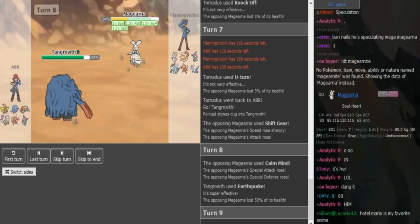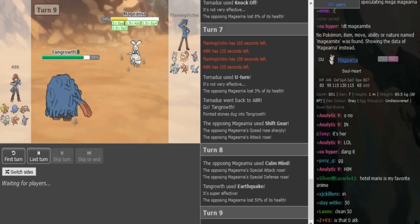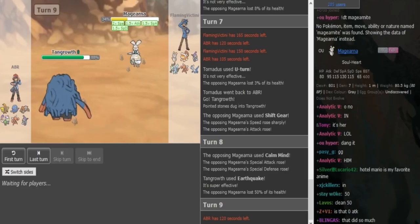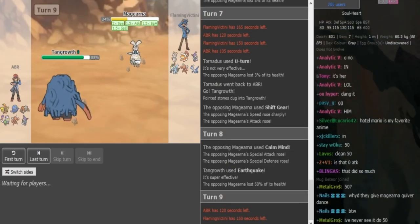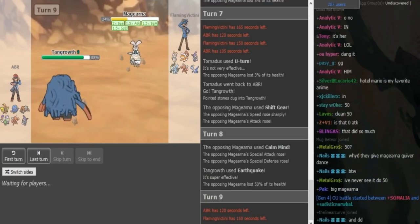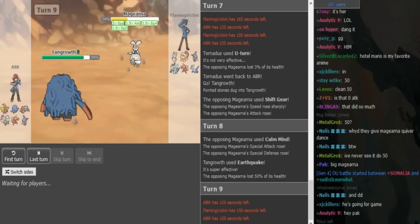ABR could go into Heatran or Scizor, predicting a Z-Flurken. At this point it has to be Z-Flurken, I think, just the way Flamevictini set it up that early — unless it's Iceium Z. Heatran is the player here that covers the Ice move and the Fairy move. The only problem is if Flamevictini predicts that and goes for Calm Mind again, then ABR could be in a really bad spot. But I don't think FV can afford to Calm Mind again — he has to attack.